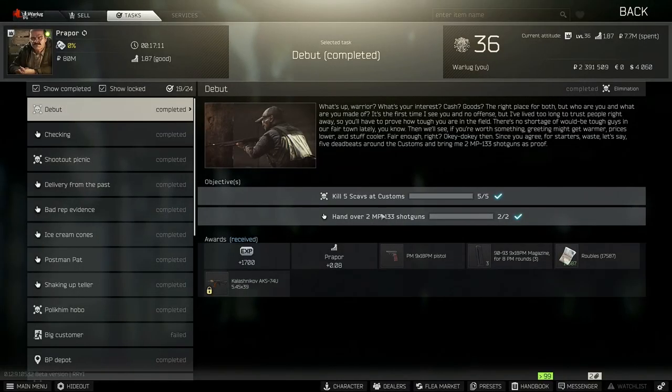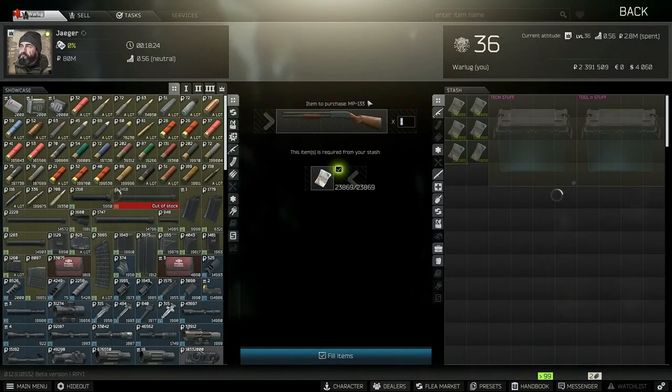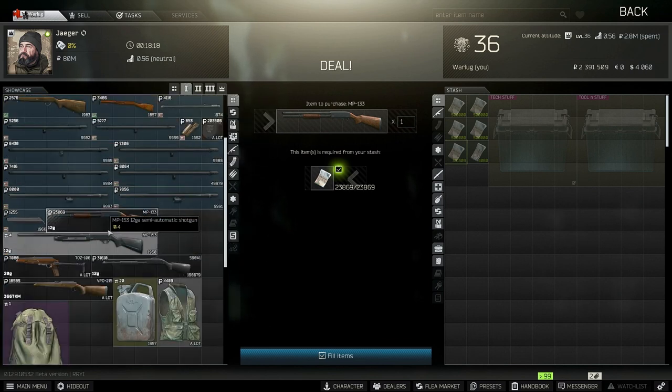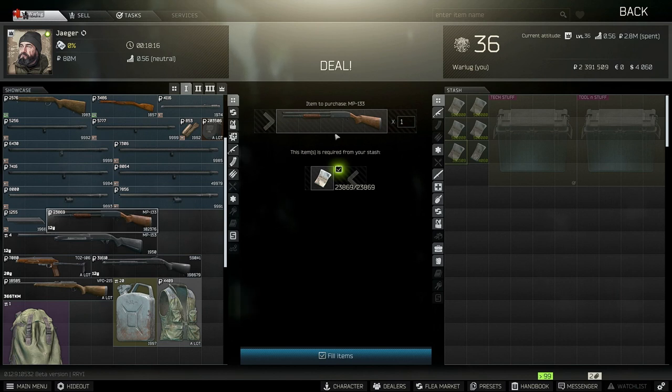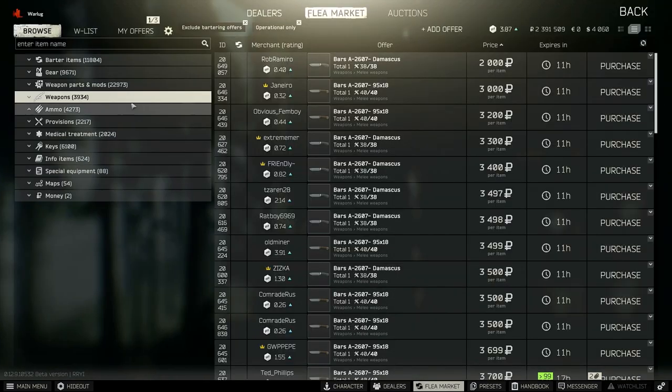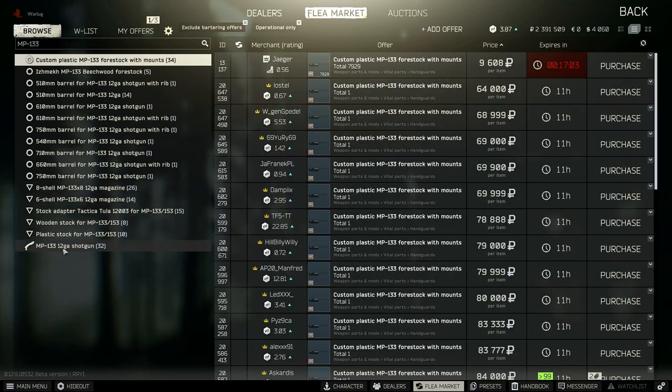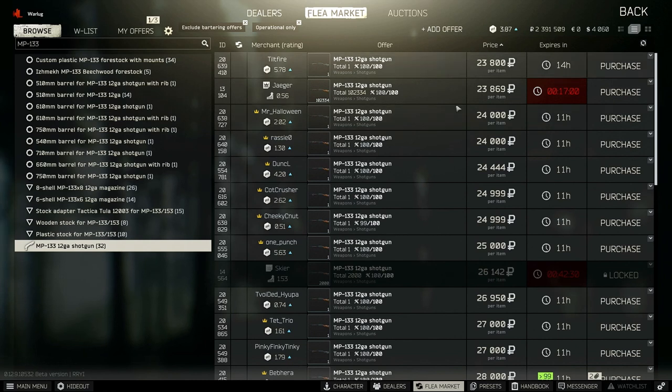Another way to get the two MP-133 shotguns if you're having trouble finding them in the raid on Customs is to go over to Jaeger tier one. You do have to be level 10 to unlock him, accessing him through the Mechanic quest, but once you do you're able to buy the two MP-133 shotguns since they're no longer required to be found in raid for the task. Or, if you have unlocked the Flea Market, you can go in and buy the MP-133 shotguns straight out — they're going for about 20k right now — and just hand them right in to Proper to complete the quest.